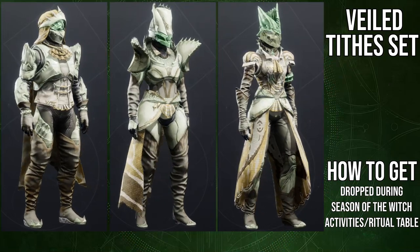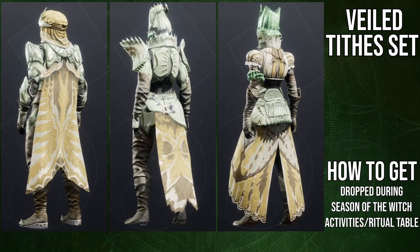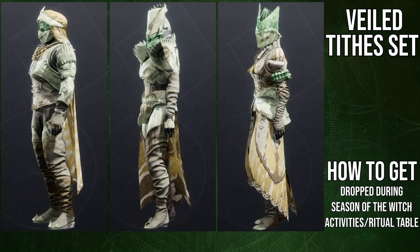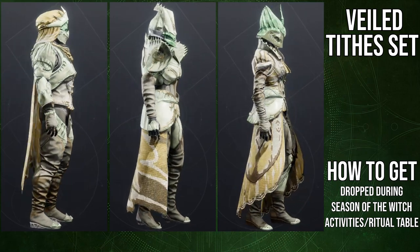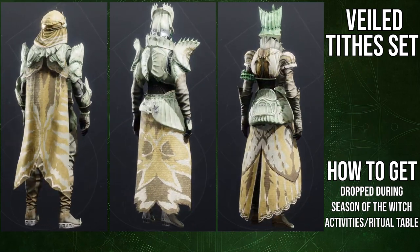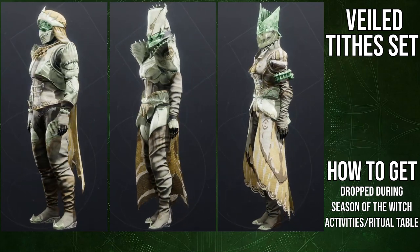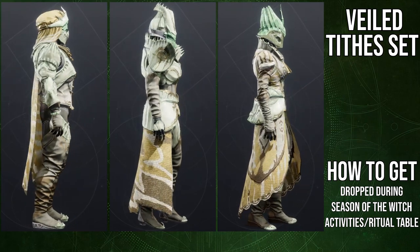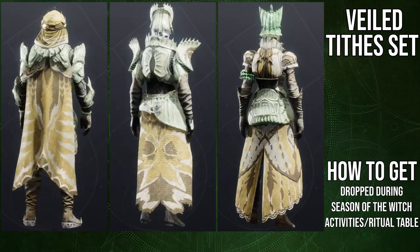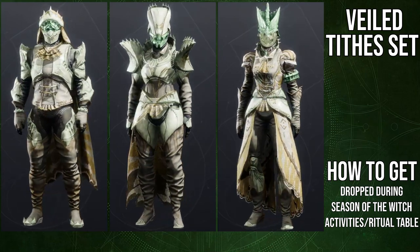The Veil type set — here it is. We're going to go through the hunter, titan, and then warlock. For those who don't know, the way you obtain this is through Season of the Witch activities, or you can just buy them from the ritual table, which is what I ended up doing. They do cost two engrams, but I definitely think it's worth it because sometimes RNG is pretty terrible.